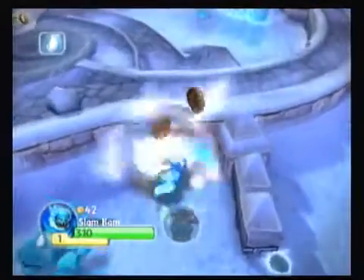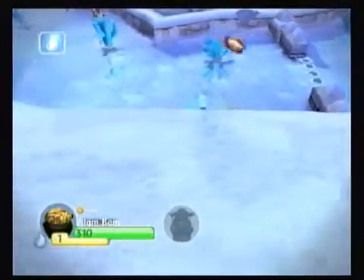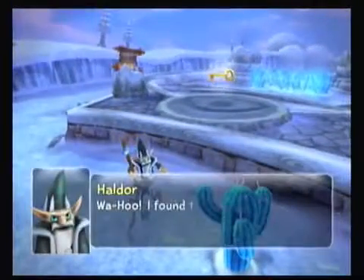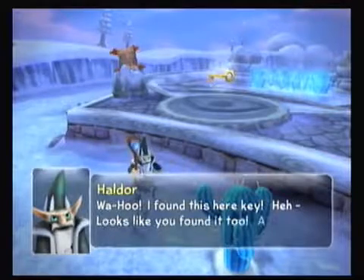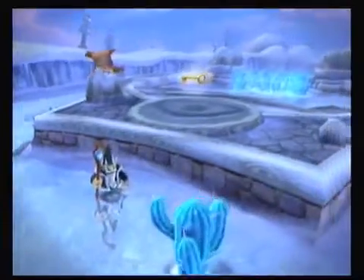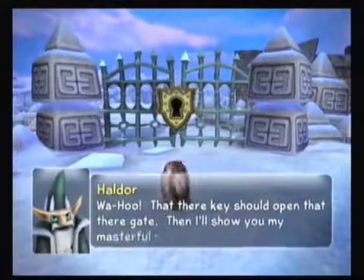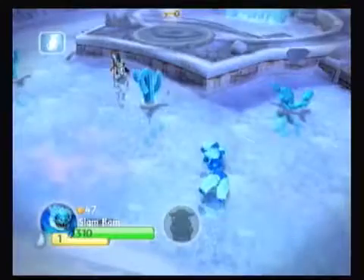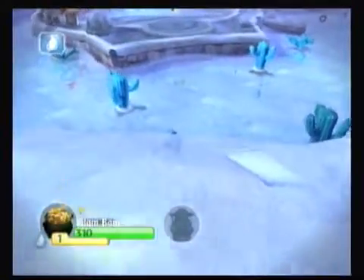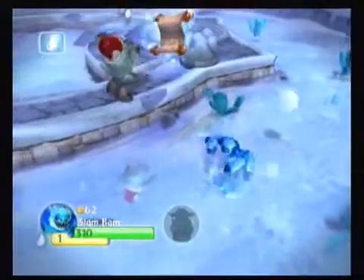Chop Chop didn't really lose any gold figures. Is that an enemy there? Wahoo! I found this here key! Hey, looks like you found it too! And looks like these bozos are defending it, so watch out! Wahoo! That there key should open that there gate! Then I'll show you my masterful plan of mastery! Okay, so it's probably a catapult part. I didn't see exactly who's defending it. I see their shadows now — that's actually kind of cool the way you do that.